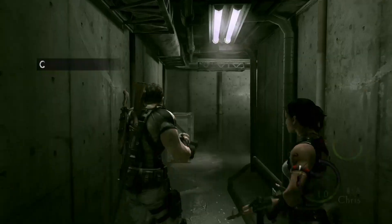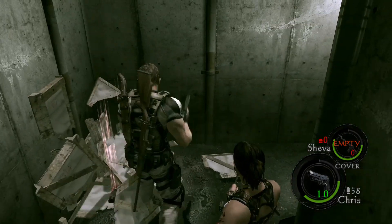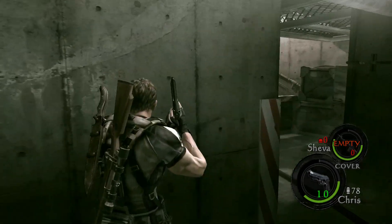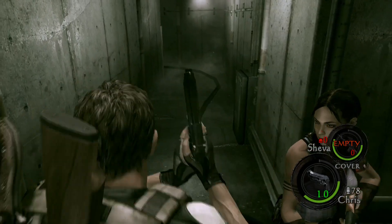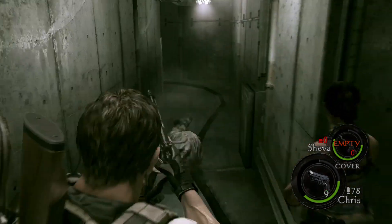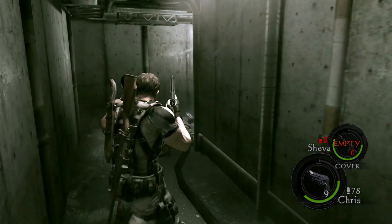At the beginning, when you trigger the spawn, there's going to be a Stunrod guy that rushes you. He will turn into a Cephalo every time. So you need to make sure Sheva doesn't have any ammo so that she doesn't accidentally trigger him. And you need to make sure you do the Neckbreaker as well. He's rushing - there he is. I'm just going to wait until he gets up, shoot him in the leg, and finish him off. Simple.